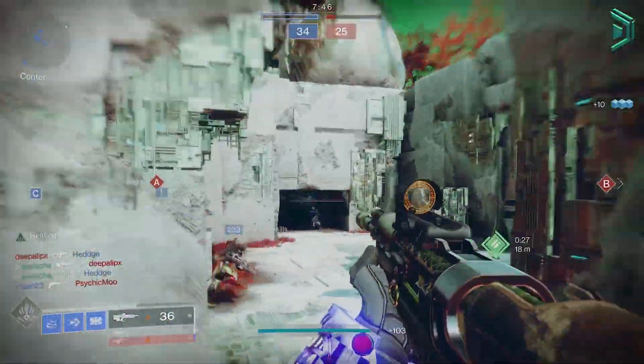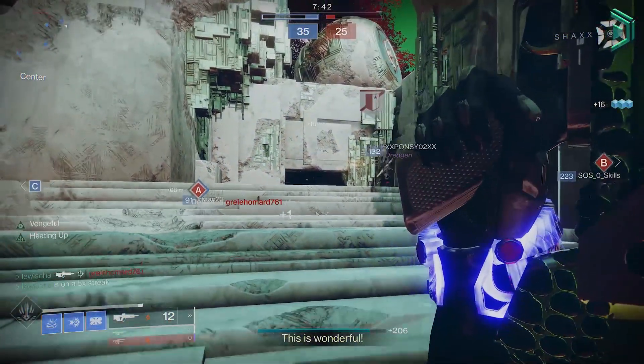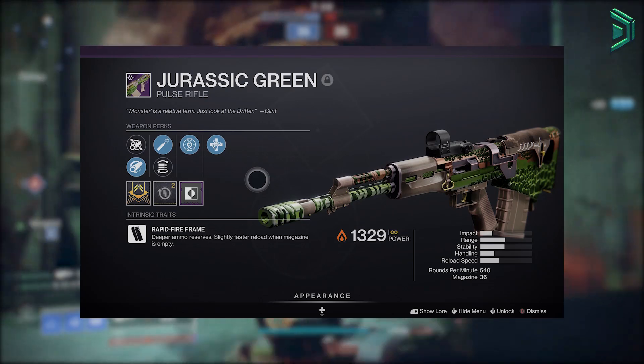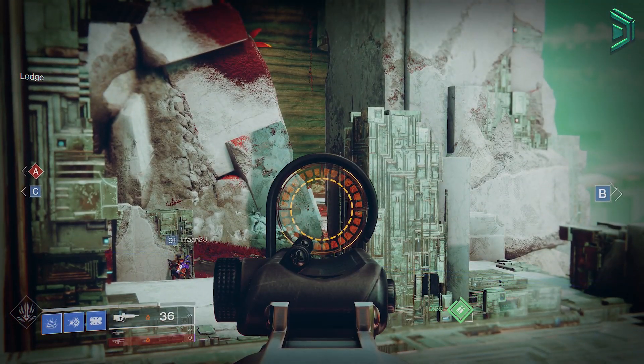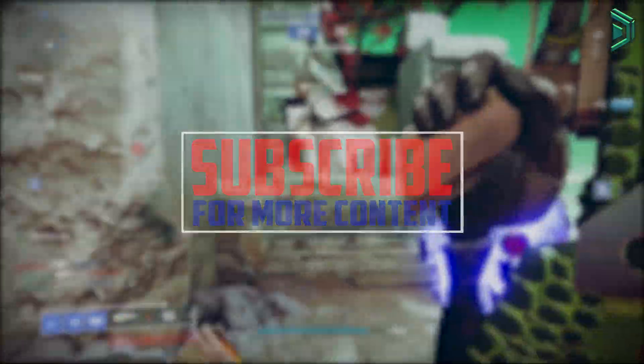We have a new legendary pulse rifle in the game that just released with the return of Festival of the Lost 2021. This thing is called the Jurassic Green, which is actually a reprised weapon, and it's a 540rpm rapid fire frame solar energy pulse rifle that you can get right now during Festival of the Lost.